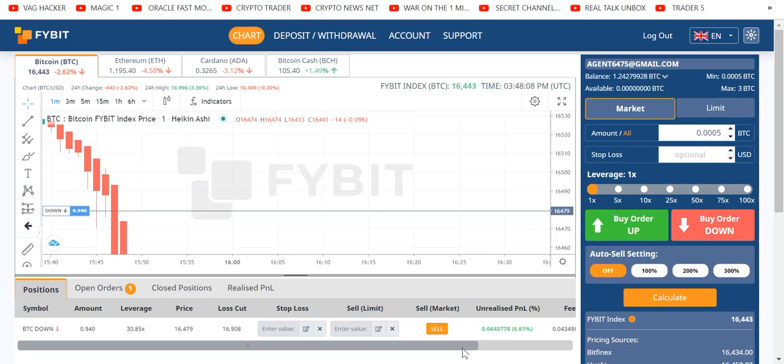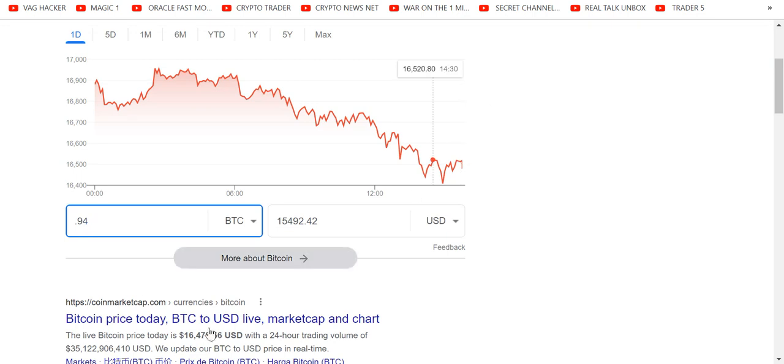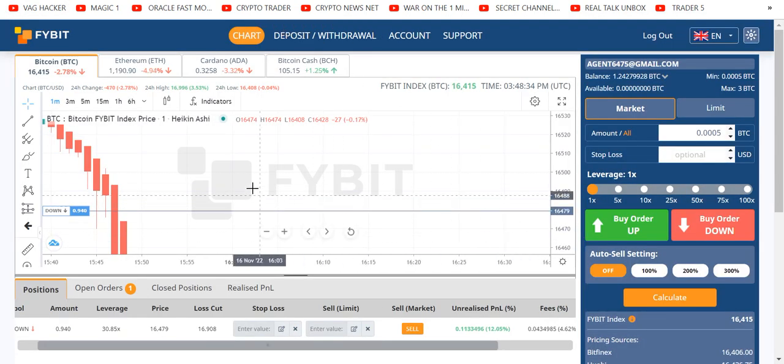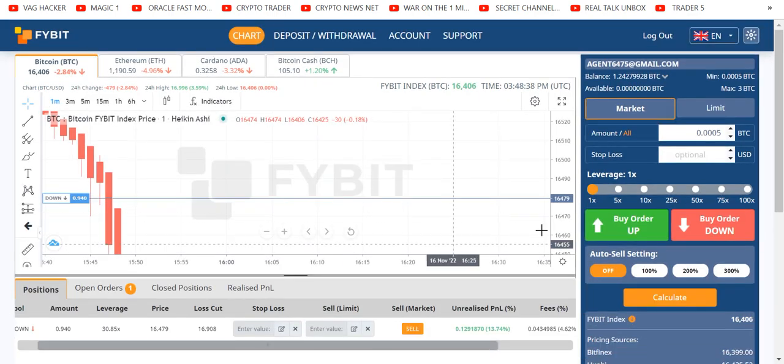What you are seeing here is the power of o-tech strategy. My fees are four percent, my profit is eight or nine percent. I have 0.94 bitcoin at 50x in the trade — that's $15,492 of my money that's what I have at risk. Actually it's not 50x, it's times 30. It doesn't even matter how much it is; what matters is now it's coming into profit.